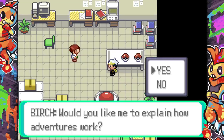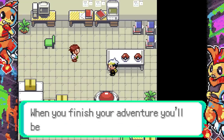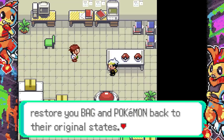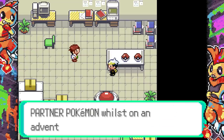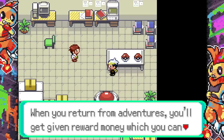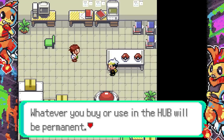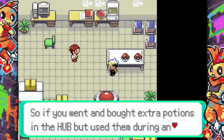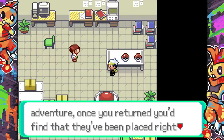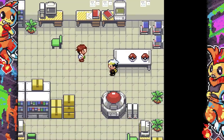Would you like me to explain how adventures work? The routes will be swapped and the Pokemon and trainers you encounter will change. When you finish your adventure, you'll be escorted back to the hub and your bag and Pokemon will be restored to their original states. So if you evolved your Pokemon during an adventure, it would unevolve when you return. When you come back, you'll be given reward money — spend it in the hub, and whatever you buy there will be permanent.